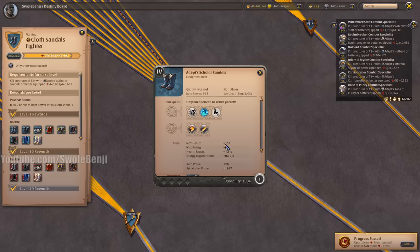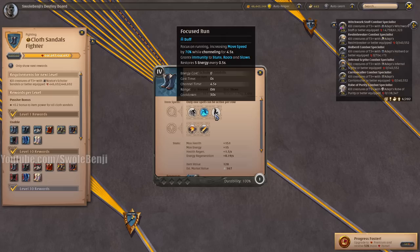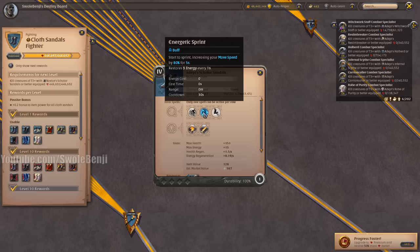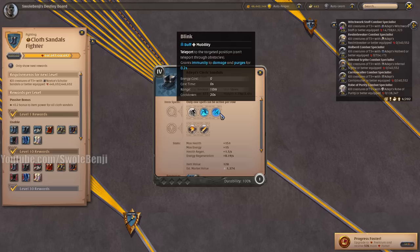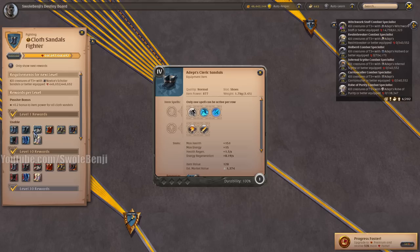Let's talk about Cloth Sandals. Scholar Sandals gives you energy and makes you immune to stuns, roots, and slows. This used to be meta for Corrupted Dungeons, but not so much anymore, as all Cloth Boots get Energetic Sprint which is usually better. Cleric Sandals lets you teleport — if you time it just right you can immune any damage during that time, but it's really hard to time.